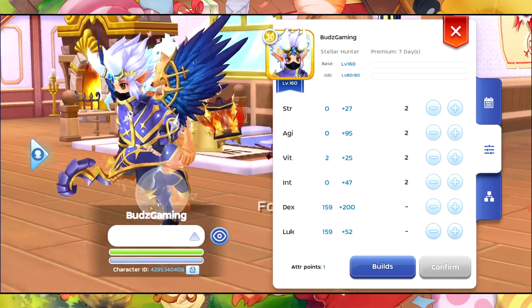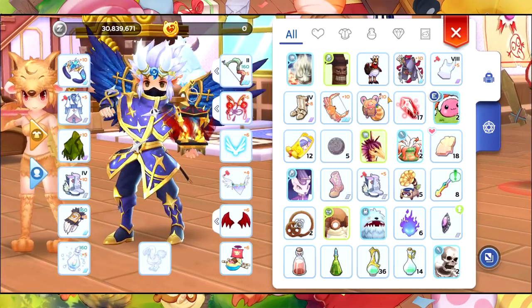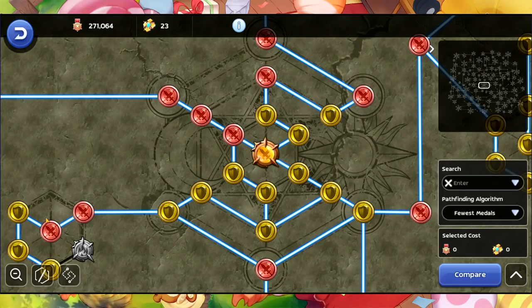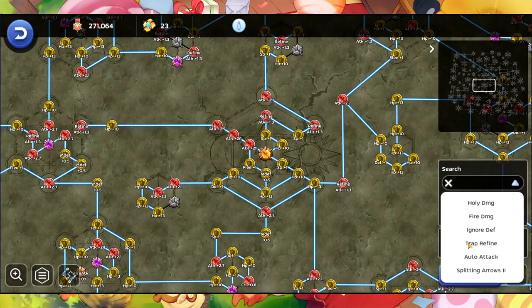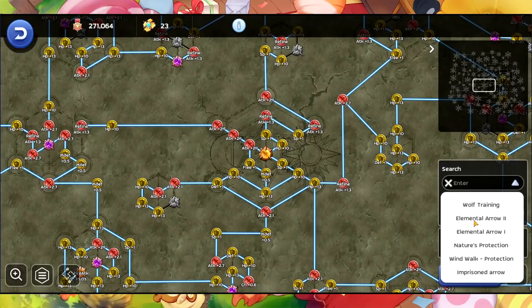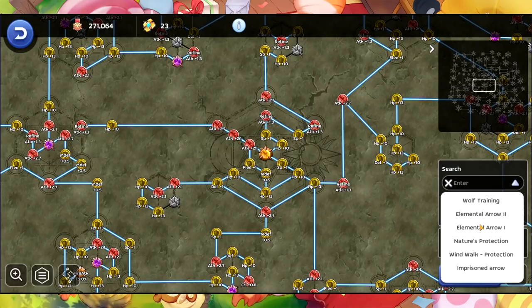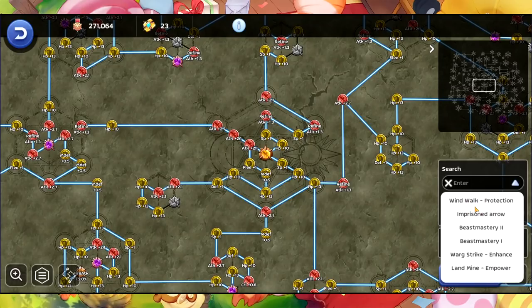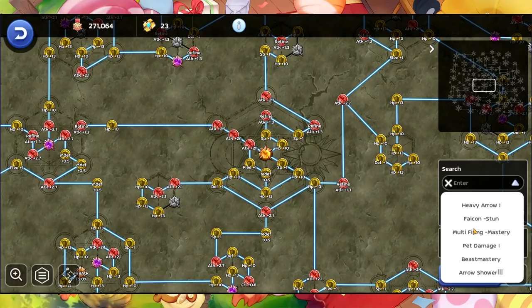For our stat, I have full DEX and full Luck. Now let's go to our Monument. In here you only need to improve your holy damage, fire damage — you should take that one — and then Exceed Break Mastery. You should get this one and then Deadly Snipe Enhance. Elemental Arrow you should get this one also. Nature's Protection is good also but not top priority. Deadly Snipe Precision is your top priority.